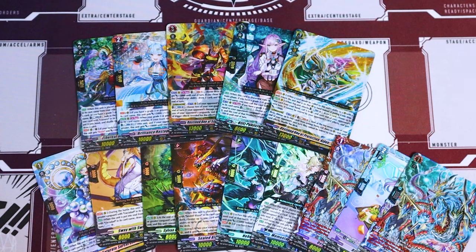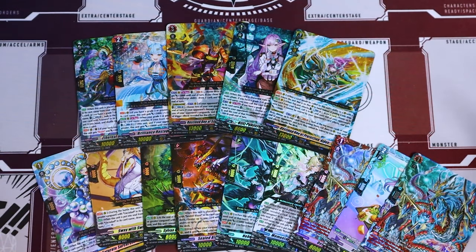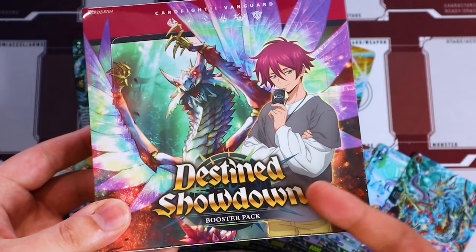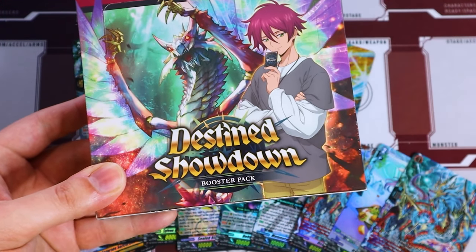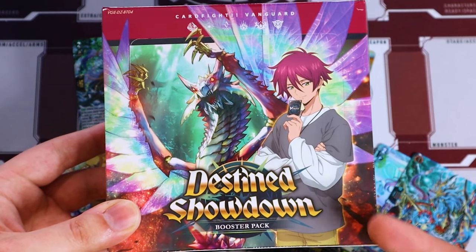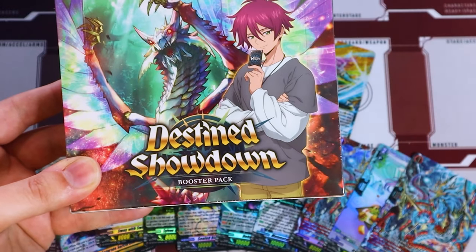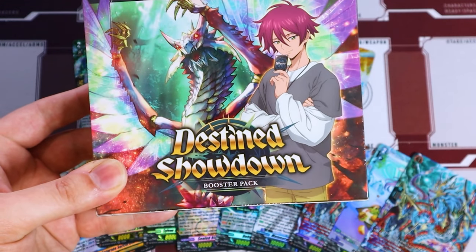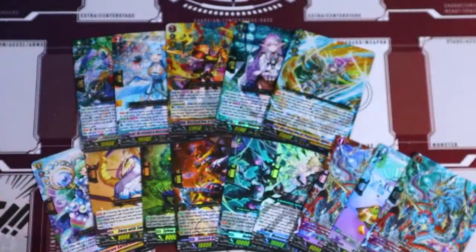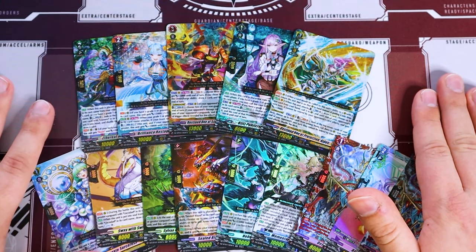Obviously we didn't get a secret rare or DSR or anything like that, but you know who does have a chance to potentially get that — you do, because we're still giving away a box of Destined Showdown. You see how I segwayed into that — that was pretty good, right? Thank you guys for watching the unboxing, and be sure to check the link in the description below to enter for your chance to win a box of Destined Showdown. I really want to say thank you to everyone who's been supporting us thus far — definitely would not be able to do things like this if it weren't for you guys. And a big shout out to 50 Cards for supporting the channel and giving us the opportunity to do these cool unboxings. 50 Cards plays a huge part in our ability to do giveaways, so definitely check them out — use code Nexus to get 5% off. Thank you guys for watching and hopefully see you with some gameplay and deck profiles pretty soon. See y'all later, bye!